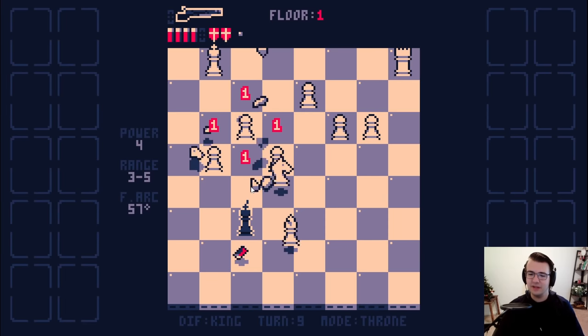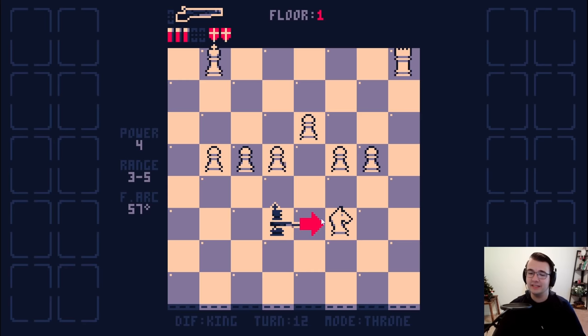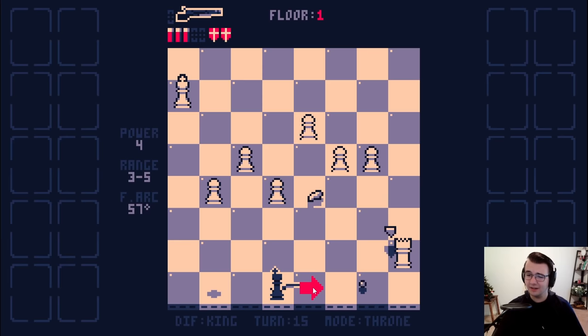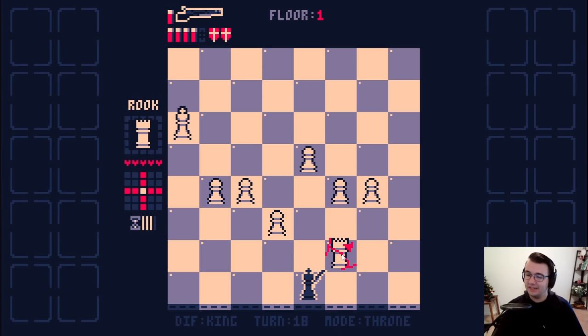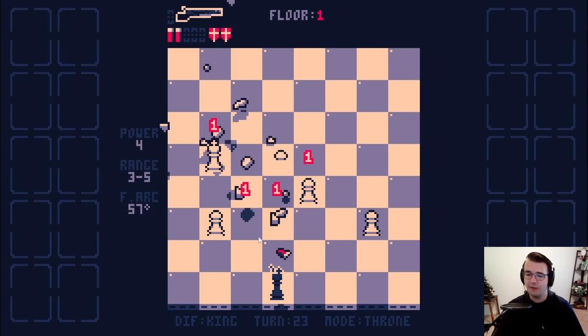I cannot get that knight, so it's going to be an uphill battle from here. And then if I make it to the final boss, the king is going to have twice the HP, so this is just going to be exceedingly difficult. Nevertheless, I think the best way to play is by bum rushing the king, but I didn't do that, so now I must kill everything before it promotes.